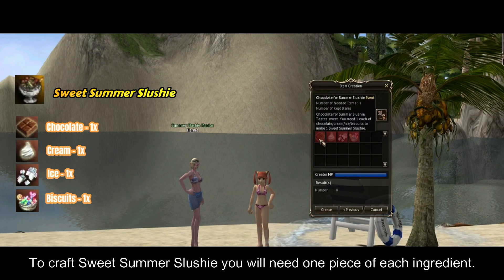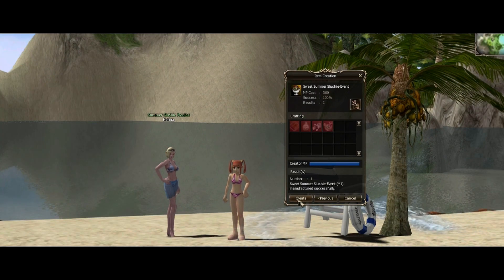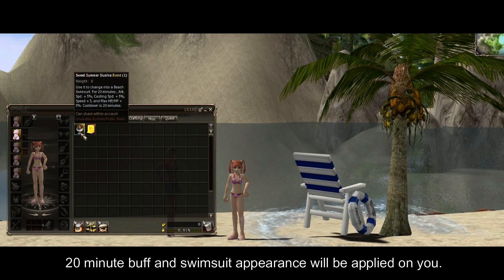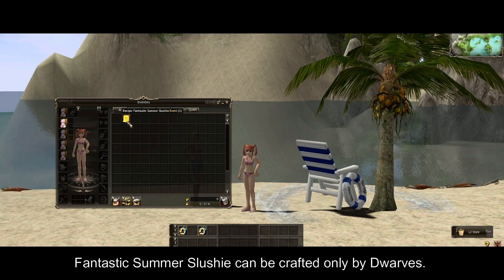To craft Sweet Summer Slushy, you will need one piece of each ingredient. When you consume a Sweet Summer Slushy, a 20-minute buff and swimsuit appearance will be applied to you.